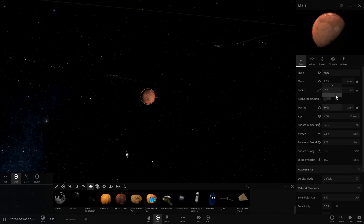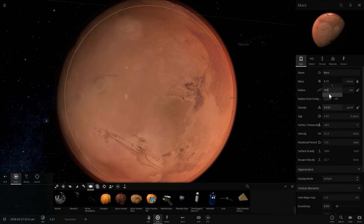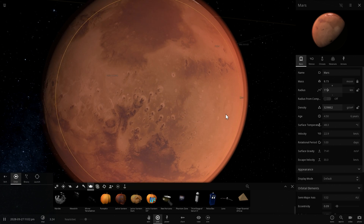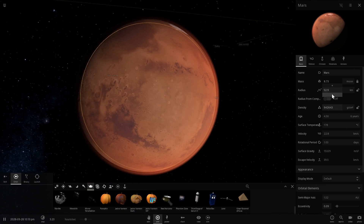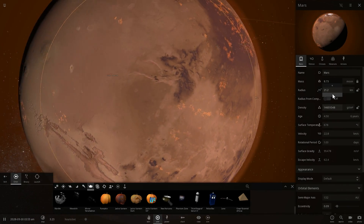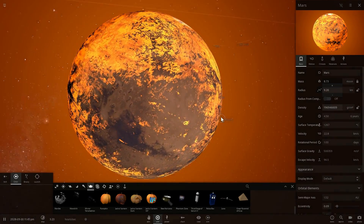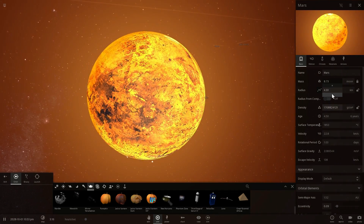As I reduce the size, it seems to be actually terraforming this beautiful neighboring planet. We're now at a surface temperature of over 100 degrees Celsius — that's very impressive. The size of Mars was about 100 kilometers for that to happen. It's now acquiring some kind of atmosphere and also is burning. Because of the increase in density, this beautiful planet is becoming a molten, tiny bowl of fire — like a marble-sized fire bowl.